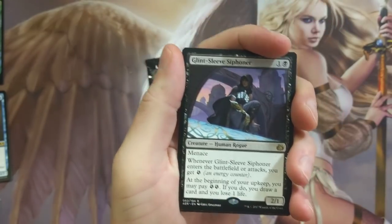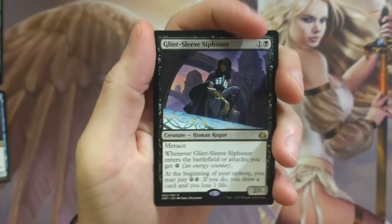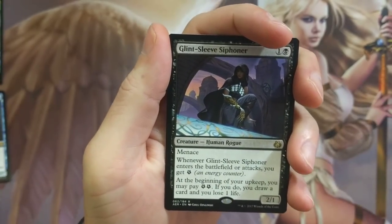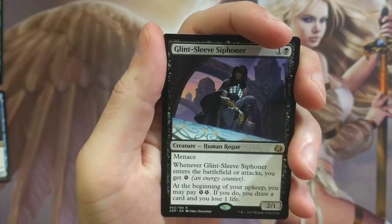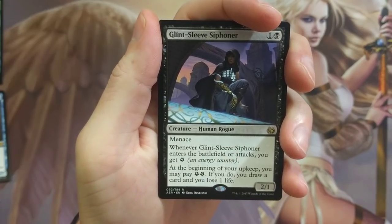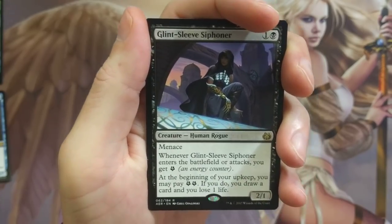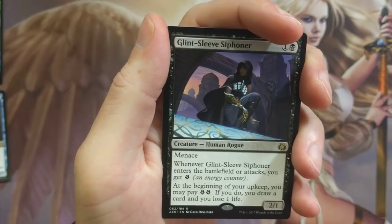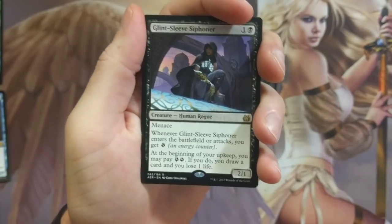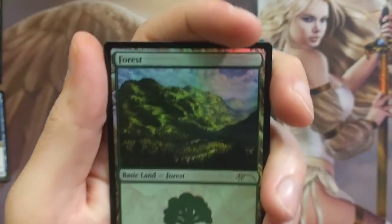Glint Sleeve Siphoner — really, really neat card. I actually have a couple of decks that run this, and I know a lot of people run this sucker too. It's a great way to draw cards just by paying some energy. Because of menace it's a 2/1, it comes out rather quickly, and then you can just pay two energy, lose a life, draw a card. This card really can get you some card advantage early on in the game. I've seen it win many times.